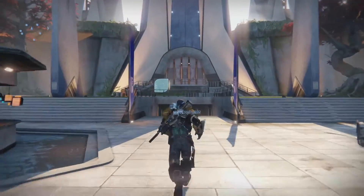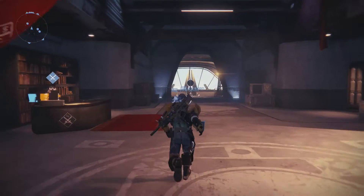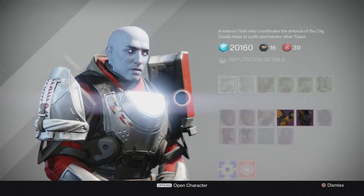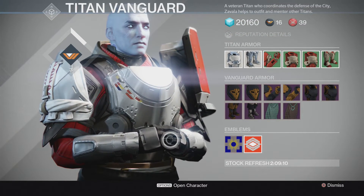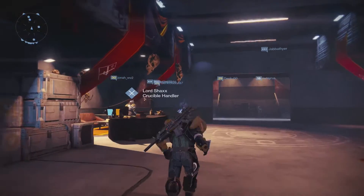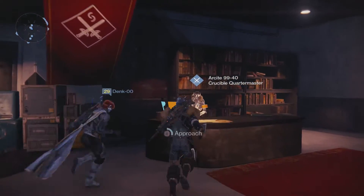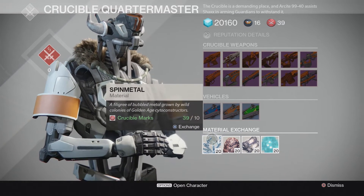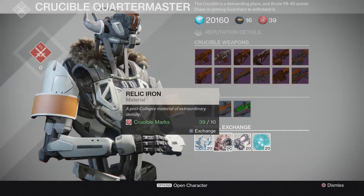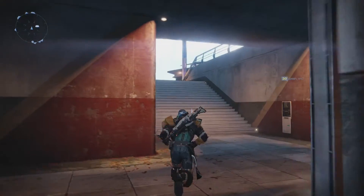We're going to Mr. Titan Man — the guy that sells the gear. Because apparently the Vanguard vendors sell upgrade materials, as do the Crucible ones. So I'm going to go to the Titan chappy. Well, he doesn't sell anything useful. Okay, Mr. Shaxi, what have you got? Let's see. There they are.